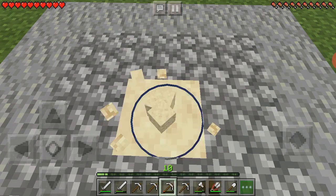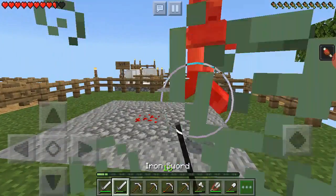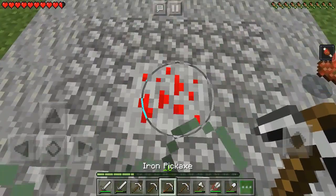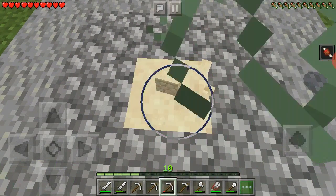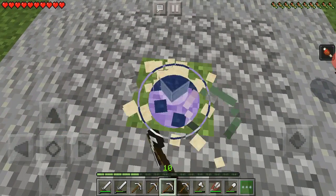It's gonna be good. My pickaxe is about to break - let's just finish it off here. We've already got a husk in the house. We've got redstone. I really don't know what I'm gonna use the redstone for - comment down below what I should use.